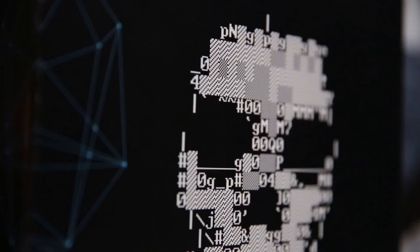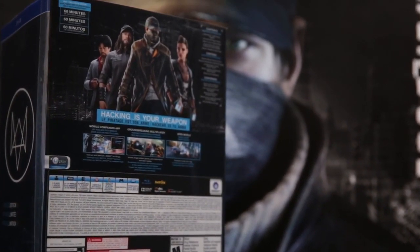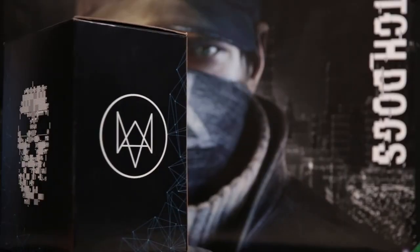It's a way to pay a tribute to all the non-conformists, the misfits, the hackers. The back of the box shows Aiden alongside the other characters of the game. You'll be able to learn a bit more about them very soon. You'll also notice on the side the emblematic fox.